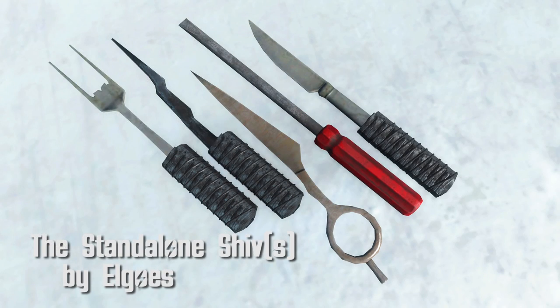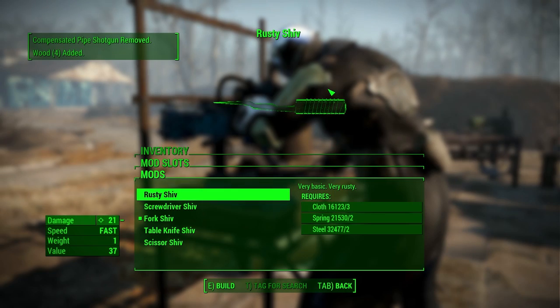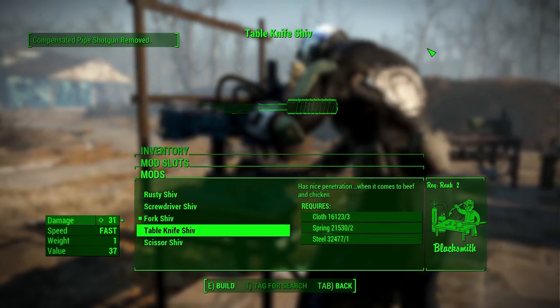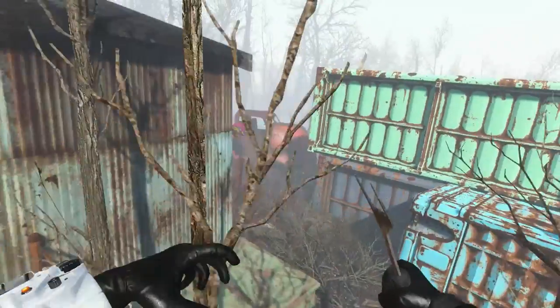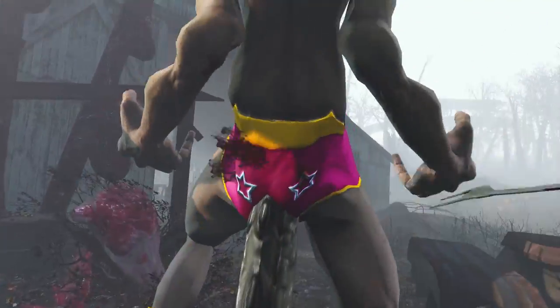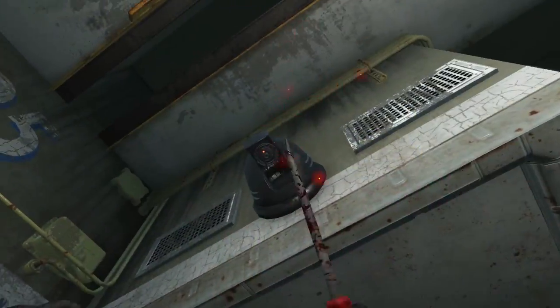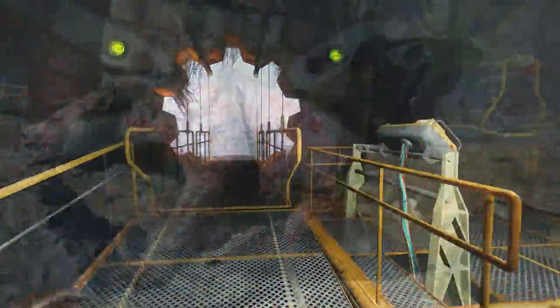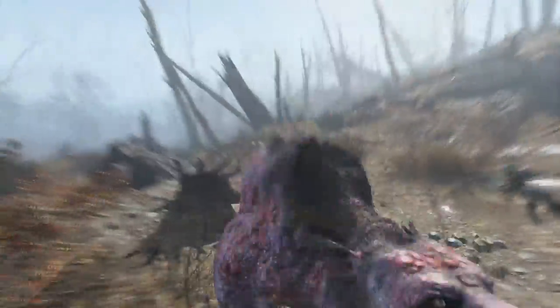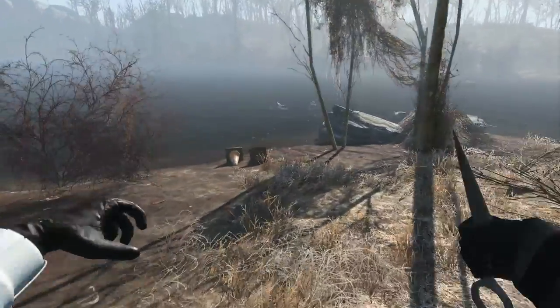First off is Standalone Shivs by Elgos. This adds 5 new baby shivs to the game that you can find on enemies or in safes. The shivs included are rusty shiv, screwdriver, fork, table knife, and scissor. Shivs can be turned into any of the other shivs through a weapon workbench, so if you want your screwdriver to magically turn into a fork, no problem. These all have a damage between 20 and 30 depending on which shiv, and they also have a fast swipe speed. It's a good weapon for the beginning of a playthrough and a pretty interesting idea.